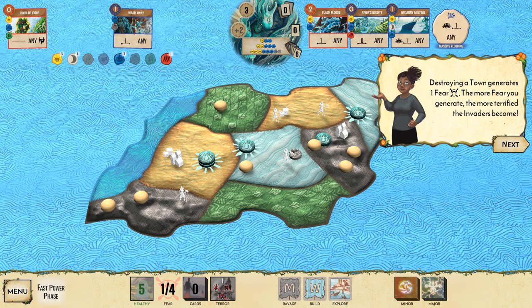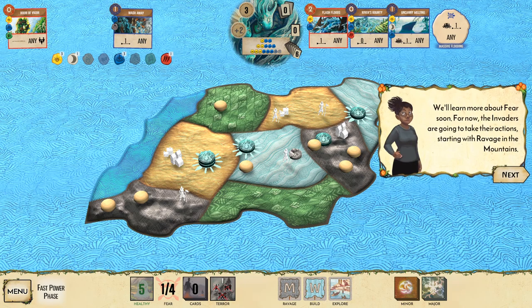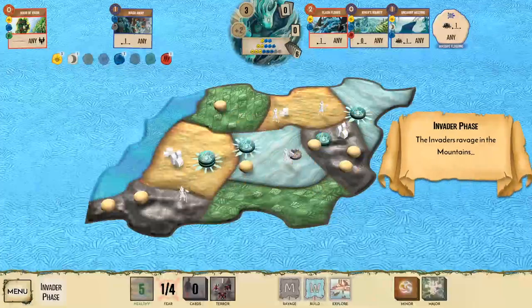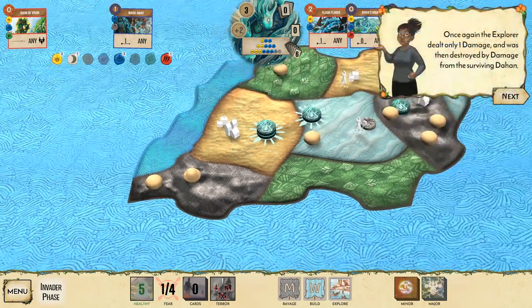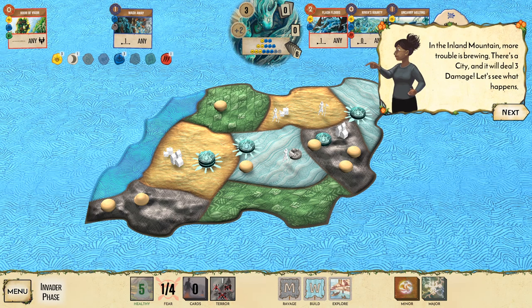Destroying the town generates fear. Uncanny Melting also gives fear. The more fear you generate, the more terrified the invaders become, causing beneficial effects and easier victory conditions. For now, the invaders take their actions starting with ravage in the mountains — a lone explorer and some Dahan are in the coastal mountains.